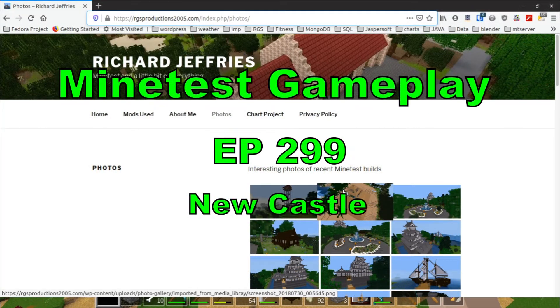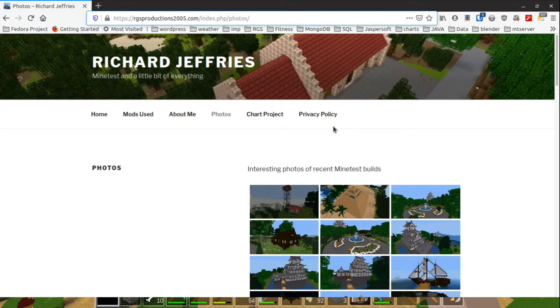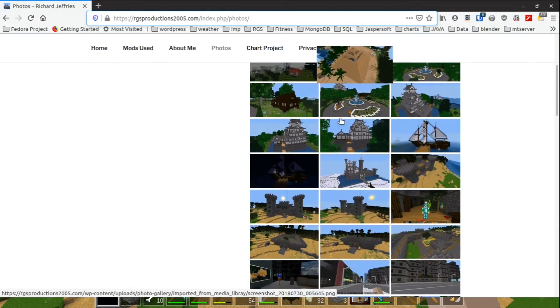Welcome back to another exciting episode of Mind Test gameplay of sorts. It's 87.8 degrees in Chicagoland — it's hot out there.